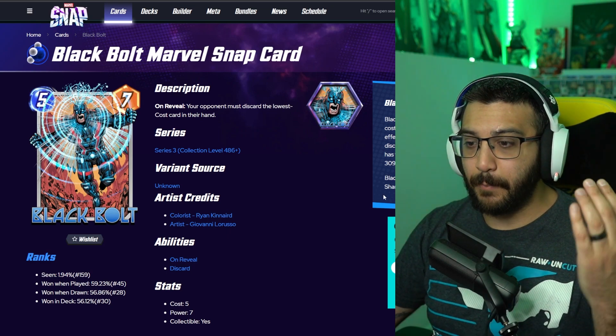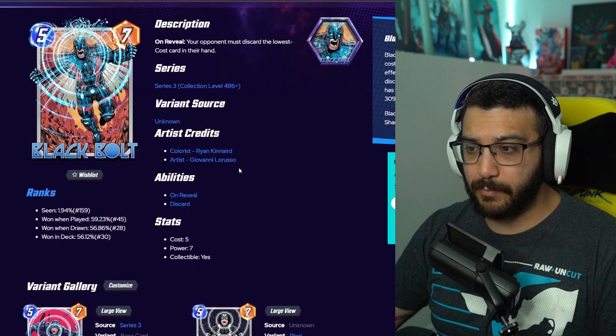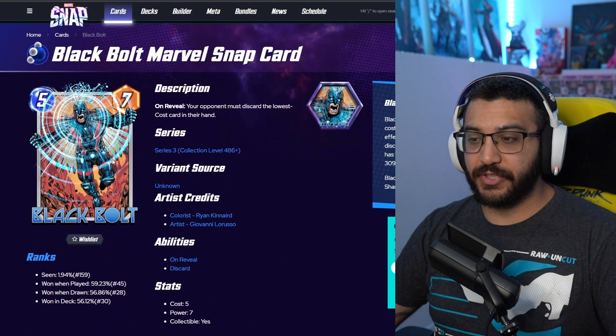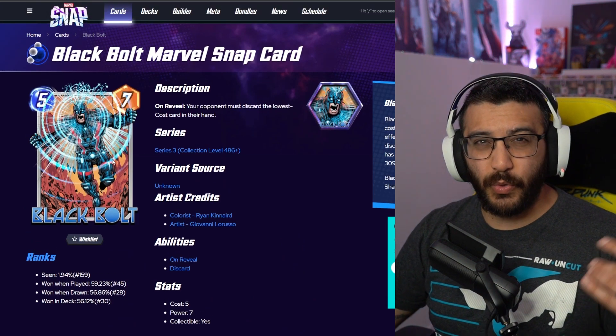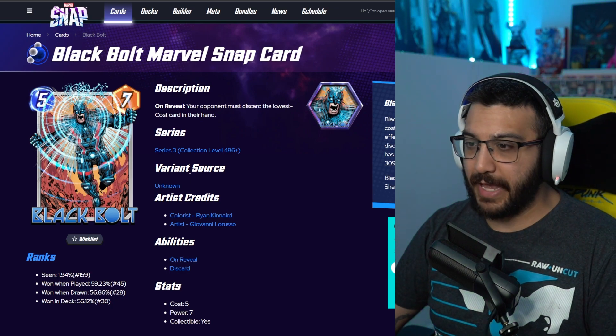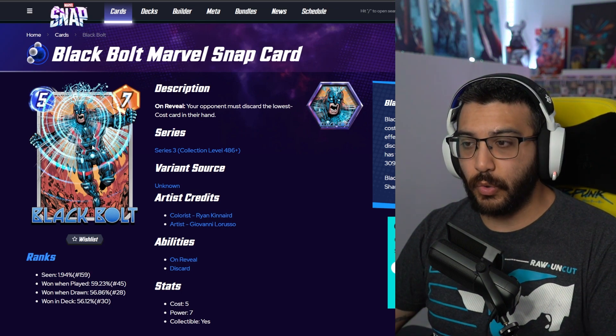The first one is Black Bolt 3099. I really like this Black Bolt. I do think he has a couple better ones. But this is really cool. Not a huge fan of the 3099 theme — and you guys are going to see that as we go through this one — but I don't think it's a bad one. This is going to be a super rare variant, going to be 1200 gold on release.